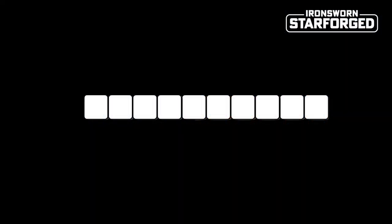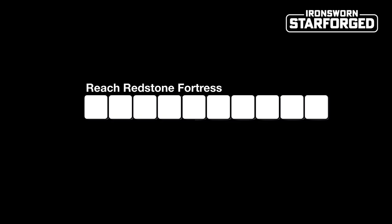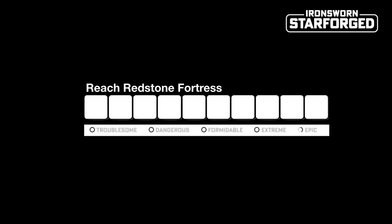Lastly, let's talk about progress tracks. These are how the game charts your progress and they can represent anything. A journey is represented by a track, a fight or even a relationship is represented by a track. You will most likely have several of these running at the same time, in addition to a background vow, which is the quest that drives your character through the story. These progress tracks start empty, and we fill in the boxes whenever a specific move instructs us to mark progress.